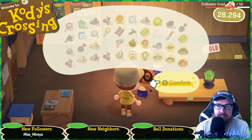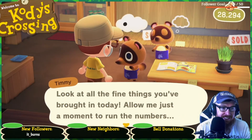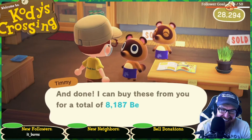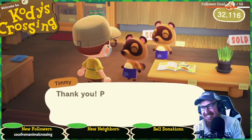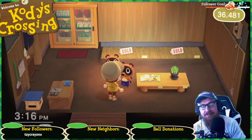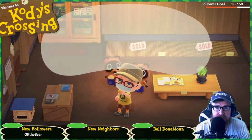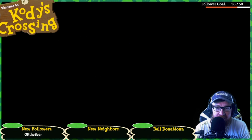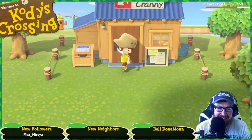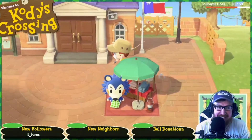Alright, confirm — sell all that stuff. Stream nuggies. Let's go put these gold nuggies in my storage. My house — if I put a gold nuggie in storage, does it become a house nuggie?